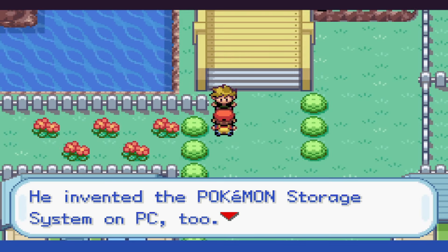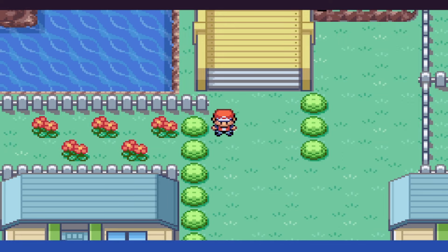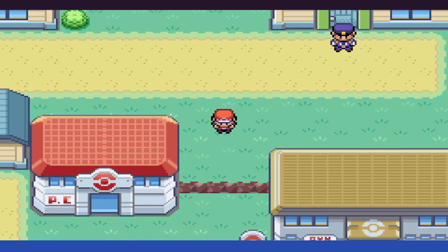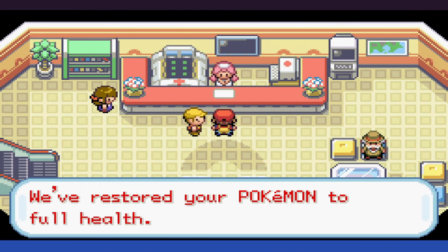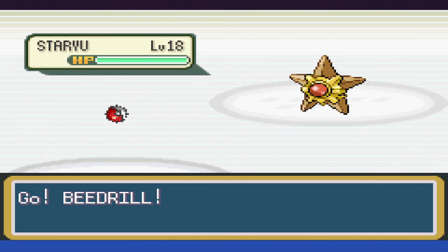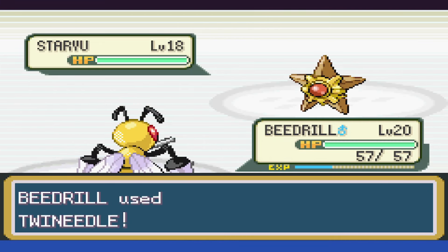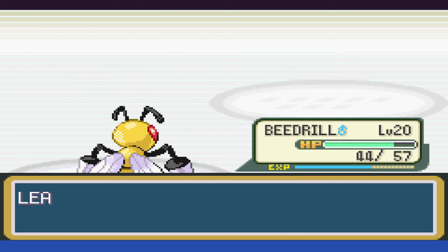We spend some time going through the route above, and there's a reason for that. In a few levels, given how quickly Bug Pokémon level up, we can get Twinneedle, and while it isn't the best move, it is super effective damage and we have a pretty decent attack stat. With Misty, Staryu hardens, but Twinneedle still takes it below half. After that, we can tank a Water Pulse before taking it out.